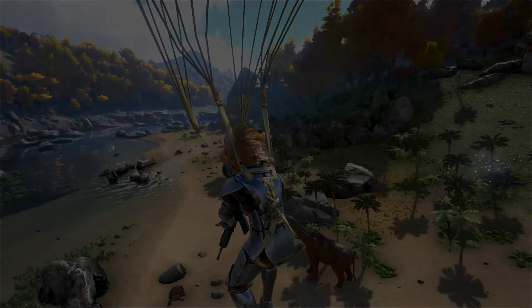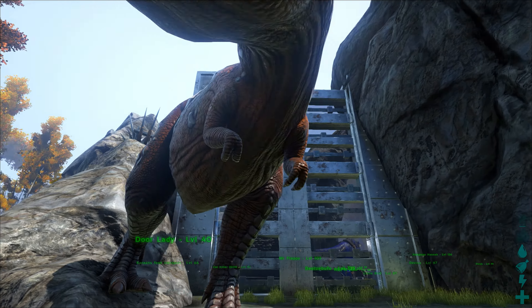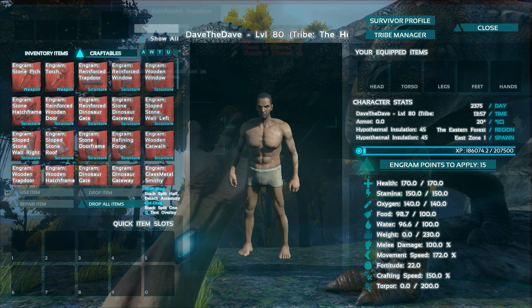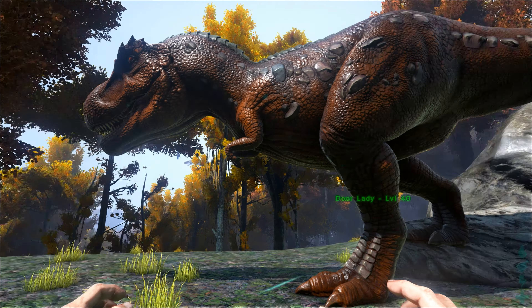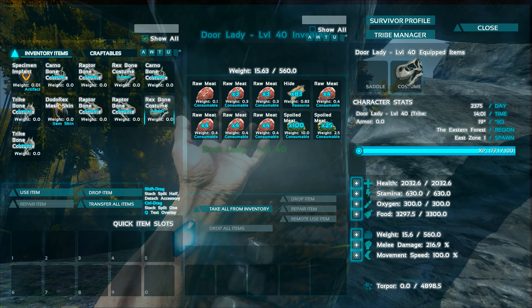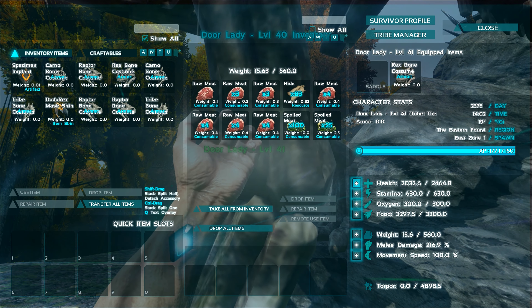Before I leave you guys, the last things I can show you in this new update are something pretty damn cool. If you defeat the alphas in the game — whether that be the T-Rex, Carnos, or the Raptors — they drop, during this event, some rather nice costumes.